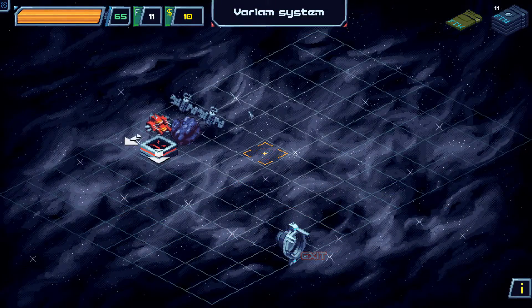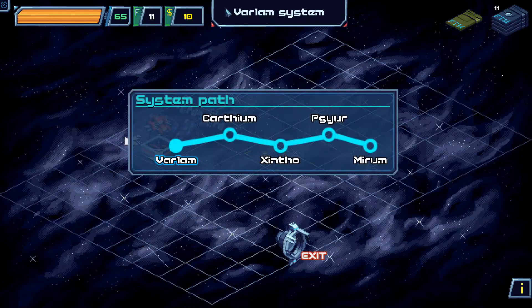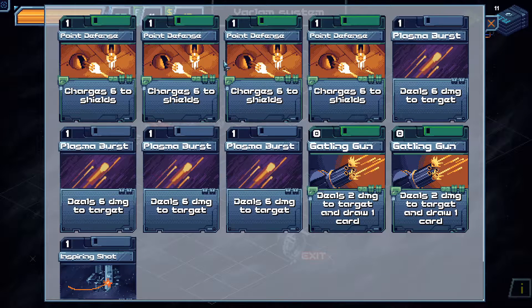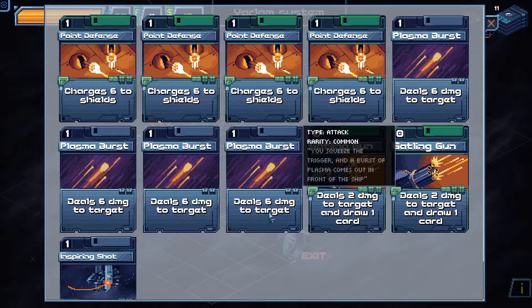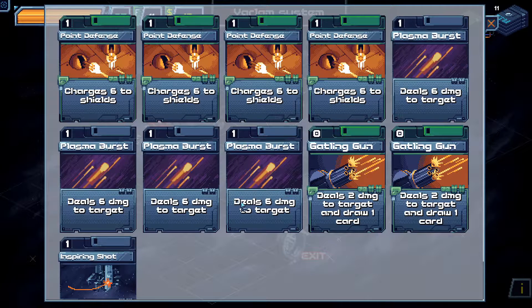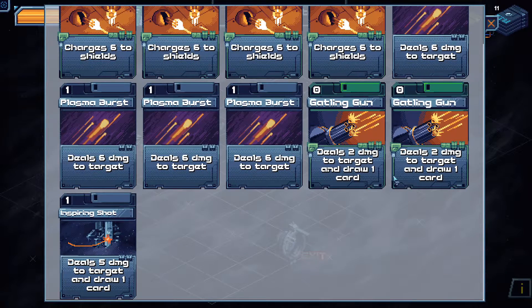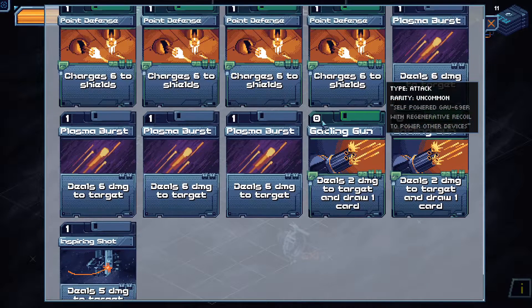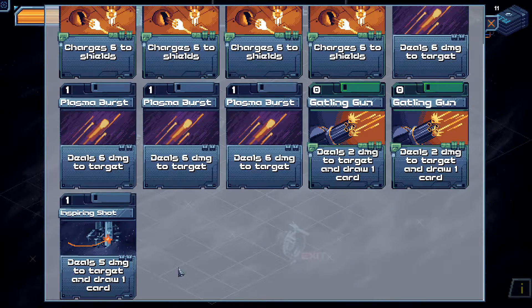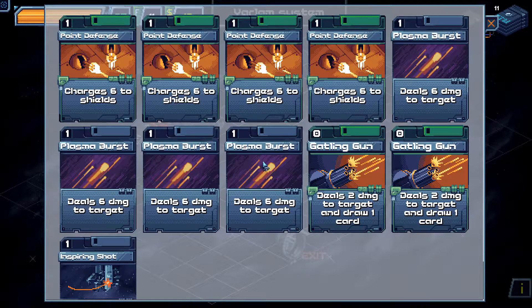Similarities with Slay the Spire include: you have your cards, your point defense which charges your shields, attack cards and defense cards. Unlike Slay the Spire, shields last — defense in Slay the Spire expires at the end of the turn, whereas shields stay until they're removed. Gatling Gun does 2 damage and draws a card. Very quick cantrip — costs nothing, just draws a new card. Inspiring Shot does a bit more damage and also draws a card. Point Defense charges shields.